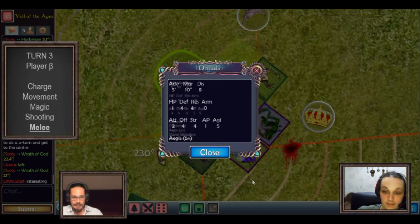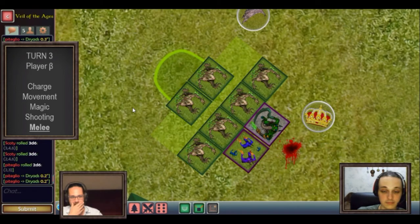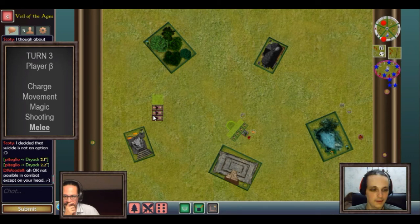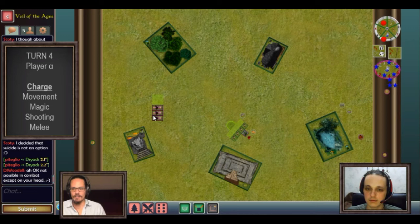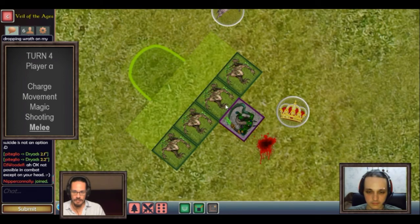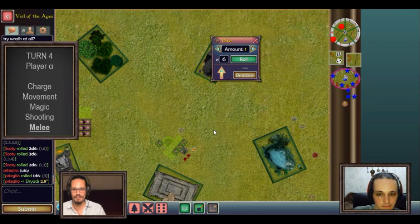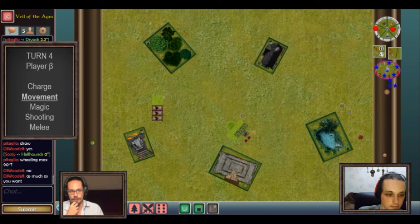The harbinger joins the dryads in the same agility step. The harbinger kills two dryads. I put four attacks on the remaining imp hero because it needs to die and has done its job, which it does. But I don't manage to put any wounds on the harbinger. Then it's turn four for Sylvan Elves — the final turn. There's no charge, no movement, no magic, no shooting. Straight to melee: I put one wound on the harbinger but it gives a wound back, so it's a draw and nothing much happens.